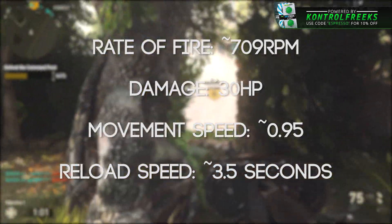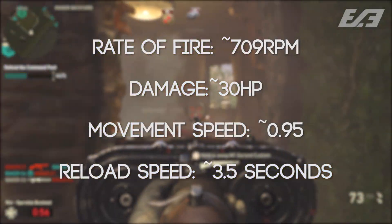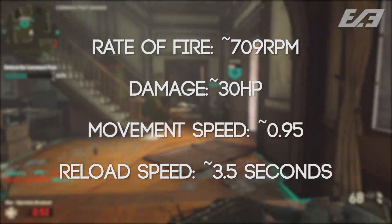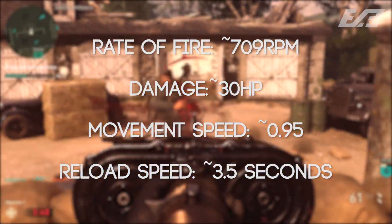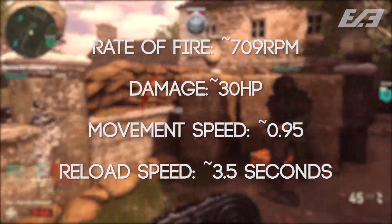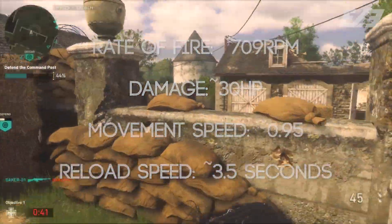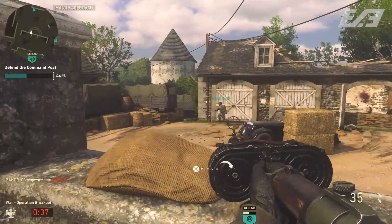The movement speed seems standard with other LMGs and assault rifles, falling in line with movement speed classifications from previous titles — about 95% of the full movement speed in the game. The reload speed was a little hefty, but that's to be expected with LMGs, coming in at about 3.5 seconds to reload and top off.